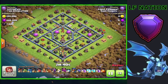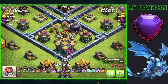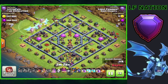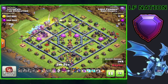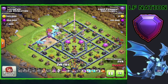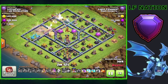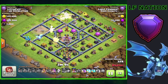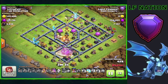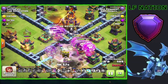On this next base we have a box style base with the town hall down here at the corner, pretty exposed again. We're not going to use a flame flinger because we're using clones. We're going to get the king and queen going at about 11 and 12 o'clock and push into the eagle artillery compartment, put the RC down to give support for the barbarian king fighting off the other barbarian king. Then we've got the electro dragons right down the middle, with baby dragon and dragon rider on the other side to attempt to funnel them back in. We get the perfect clone placement, take out the town hall, and get all these extra balloons.